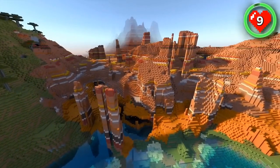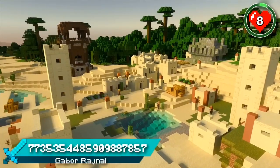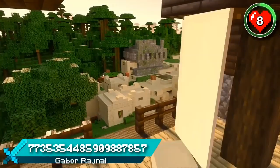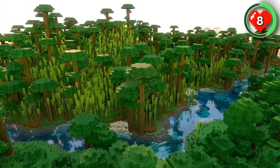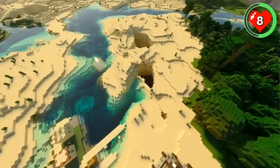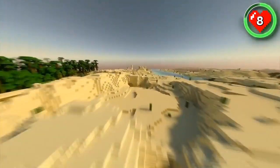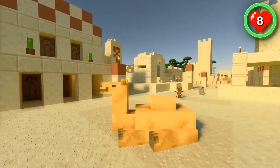Let's go from a variety of biomes to a variety of structures. This seed spawns you right next to a desert village with both a pillager outpost and a jungle temple. You also have easy access to new animals and a brand new wood type. On one side of the village, you have a giant cave system to jump down into and explore. On the opposite side, you'll find another village just a short walk away with its very own desert temple.